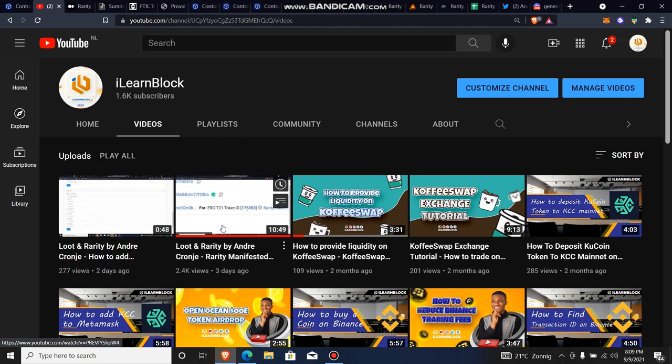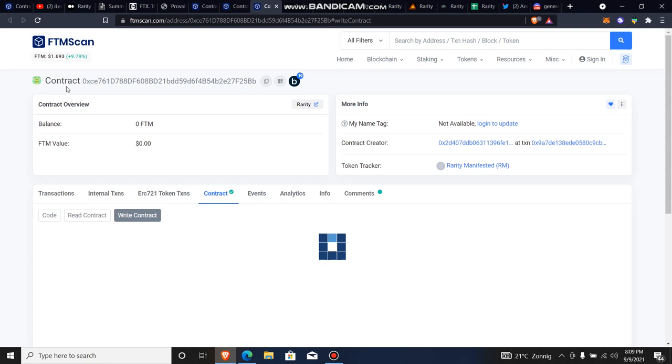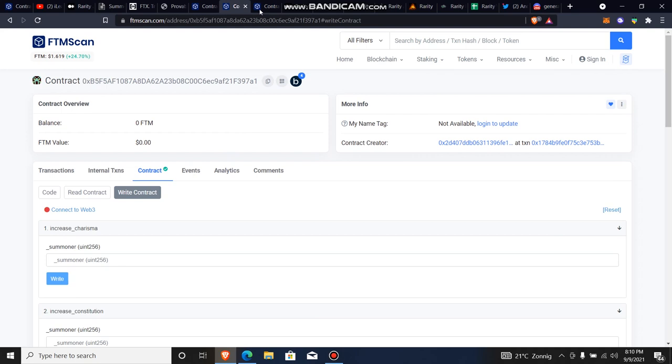I did a video on that — how to play the game using the contract, how to summon characters, how to adventure and earn EXP. But now he made the code open source so people could work on it and further make improvements. What a lot of people have now done is build a user interface, a UI, so instead of playing around the contract — which many people might not know how to do — they can interact with an easier interface built on top of this code.